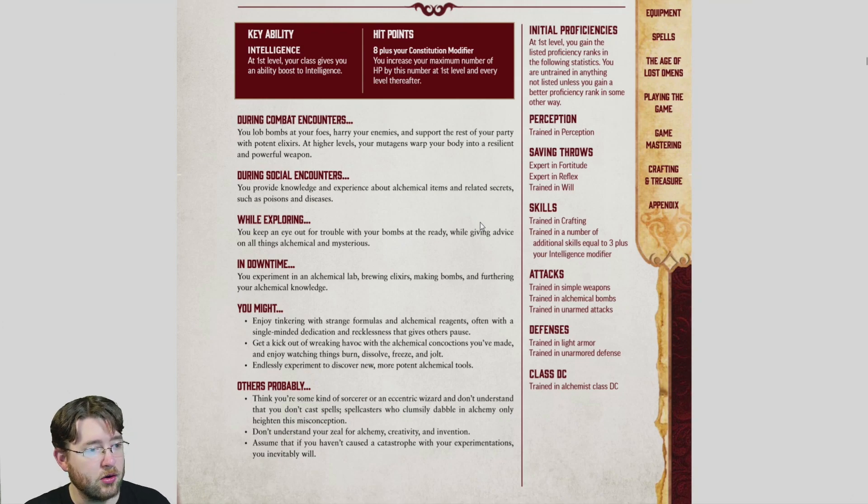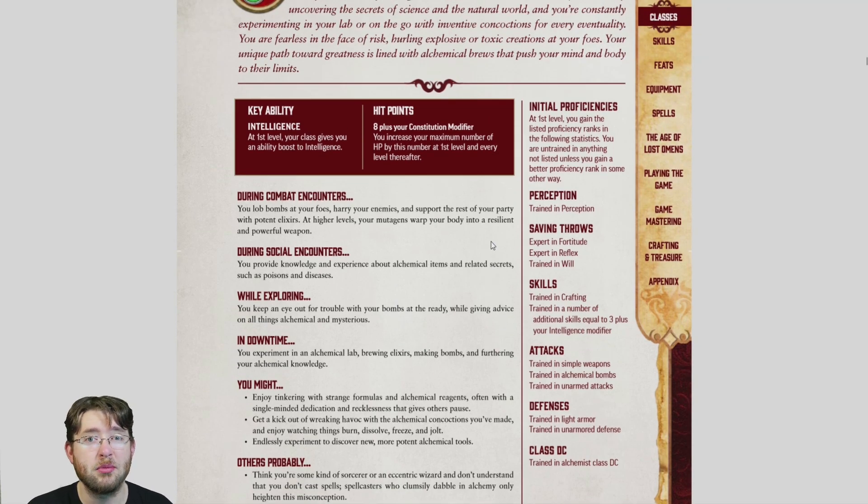For today's video, we're going into Alchemists. Alchemists have eight plus your Con modifier per level for hit points. You don't roll for hit points in Pathfinder 2e. Looking at the averages across all classes, most are around eight — five classes do eight, four do ten, one does twelve, and two do six. So Alchemists have about average health per level. They have trained in Perception, and no class is worse than trained, so if everyone is special then no one is.